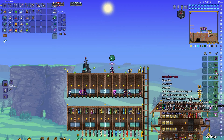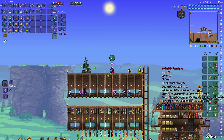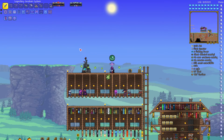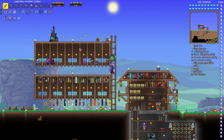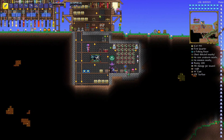We got a new suit of armor — it's pretty dope. We got a lot of mana and extra health even. We also ended up taking on the Frost Moon and Pumpkin Moon again, so we can get some extra stuff from them.